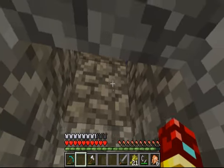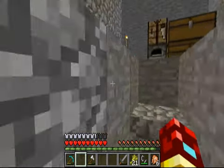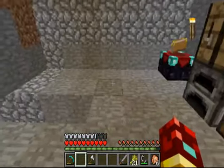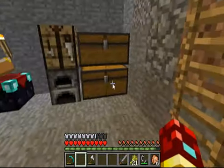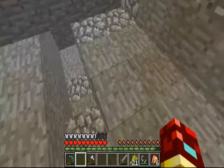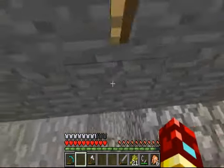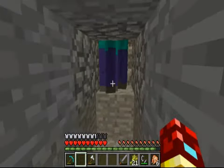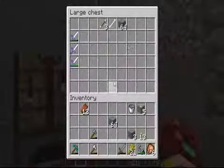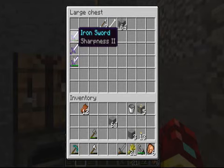I got a zombie spawner and I finally made a mob trap with it, and it's pretty efficient. So far I've gotten probably 14 levels off of it, and I haven't really been using it — maybe in like a 3-minute time period I got 14 levels. So it'll help me get that Fortune pick.